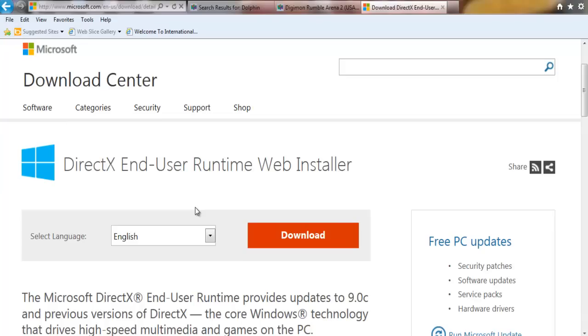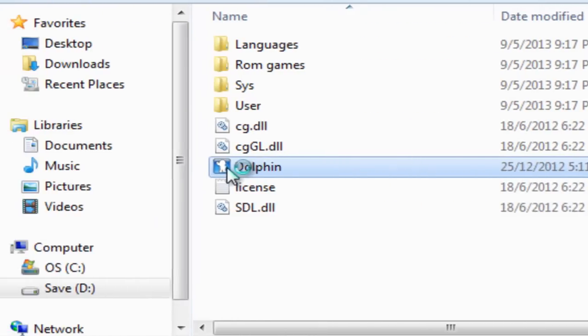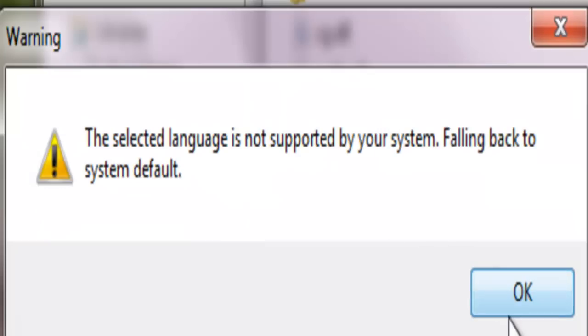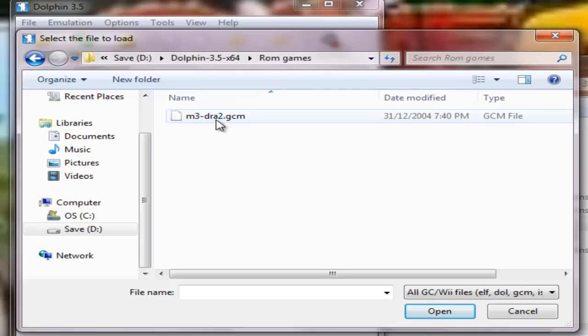I will prove to you that my game actually works on Windows 7. I show you my game Digimon Rumble Arena 2. I click Dolphin and a text message will be shown, just ignore it and click open. Then go search the ROM in the new folder called ROM game, then use that. After that, the game can be opened and played. Yahoo!